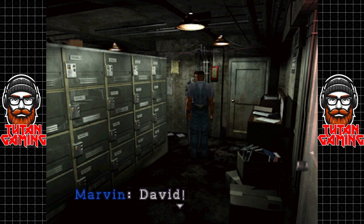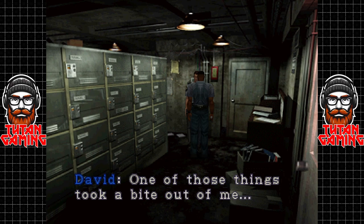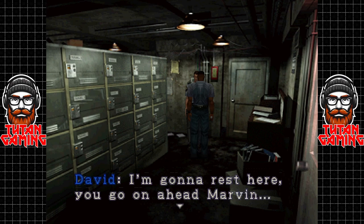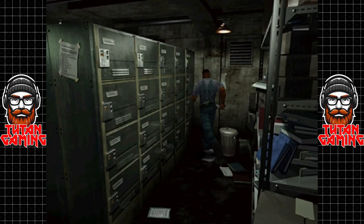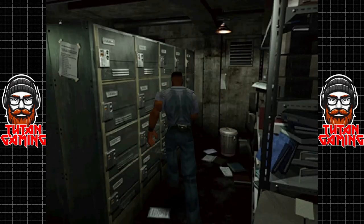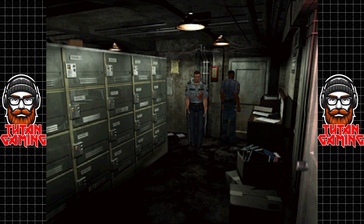We have David. What happened, are you alright? One of those things took a bite out of me — I don't feel so good. I'm gonna rest here, you go on ahead Marvin. Hang in there David, and if you do die, just remember to drop that big old shotgun for us — be a pal.